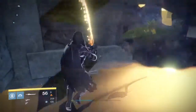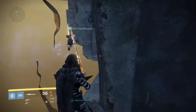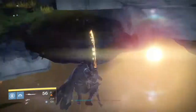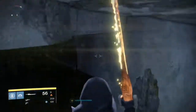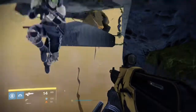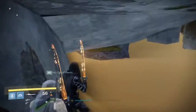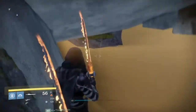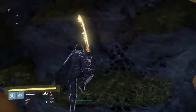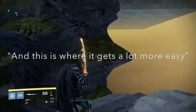From here you're just going to jump around and land on this corner right here. Then we're going to jump all the way down to right here, kind of going on the edge. This is a bit tricky because there's a death barrier right below us, so be really careful to avoid it. Get here, then go up to the stairs — and this is where it gets a lot more easy.